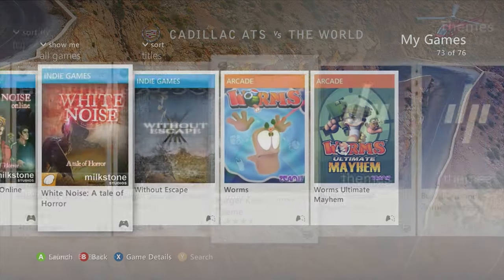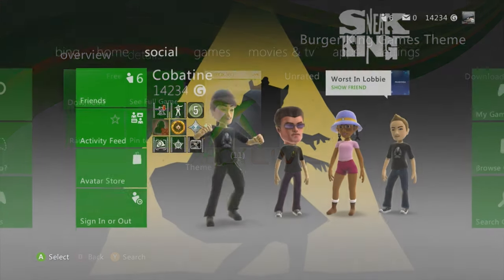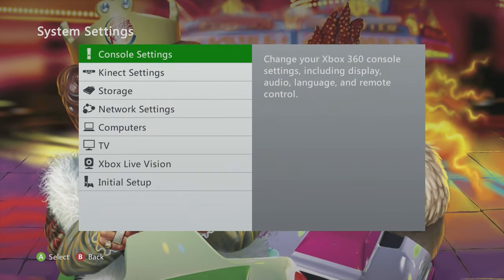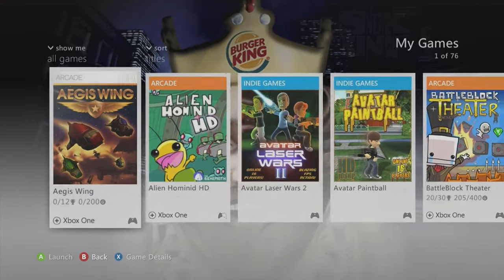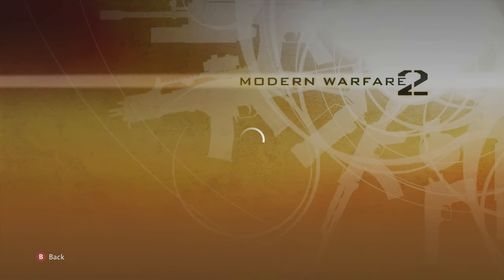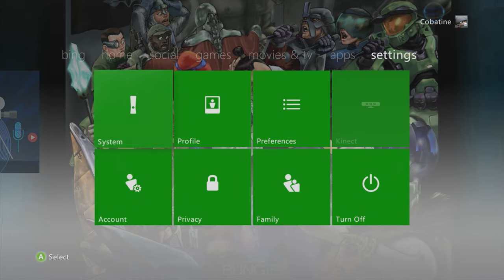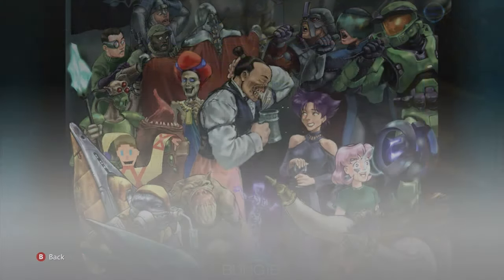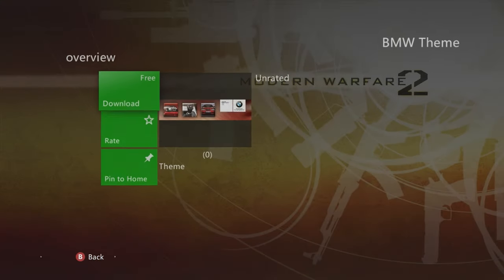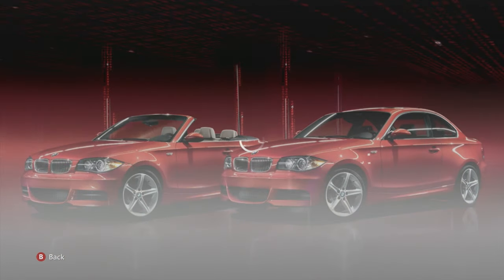Burger King Games — throwback, sneaking, it's a cop. Cool addition to the collection, got the Burger King guy in the back, three different images — super swaggington. Bungie Day '08 theme — hella sick, got the Bungie-like Blades dashboard with all the Bungie games — hella cool.